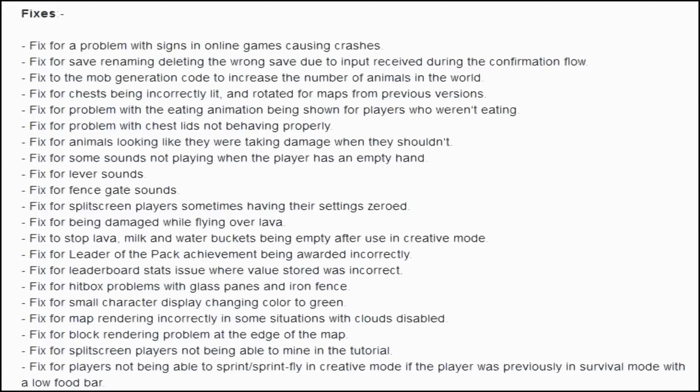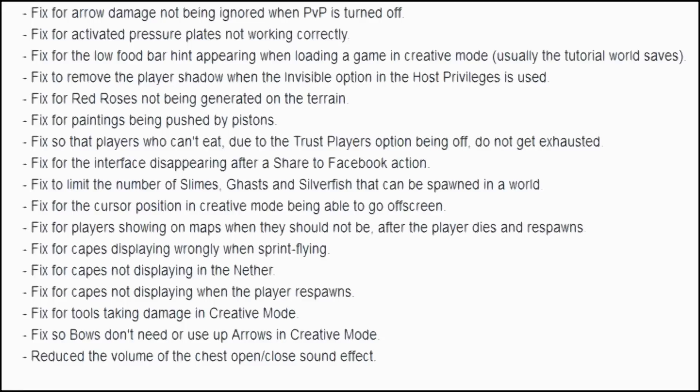There are a lot of fixes in this title update, so I will not be reading those off, but I will let you guys know some things they will be adding. For instance, they will be letting players turn off the HUD, and also turn their hand on or off. They will be adding a crafting recipe for golden apples as well as pumpkin seeds, making cakes stackable, and adding a how-to-play page for the host and player options.